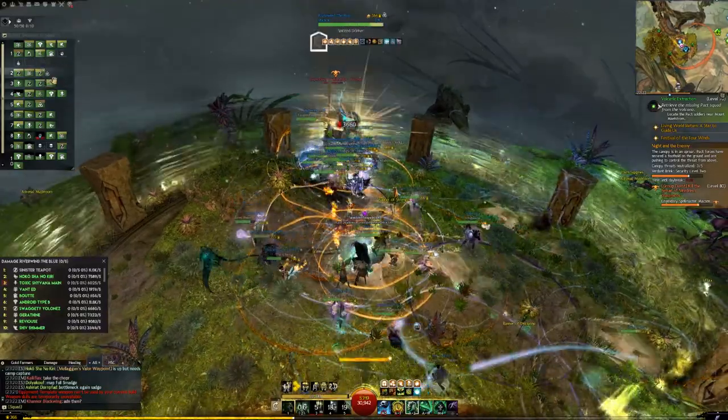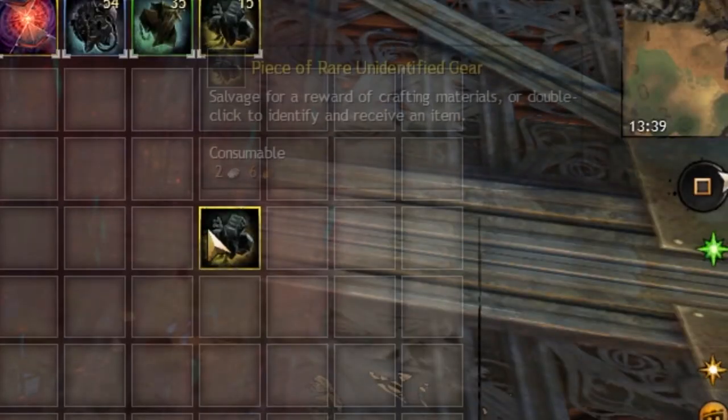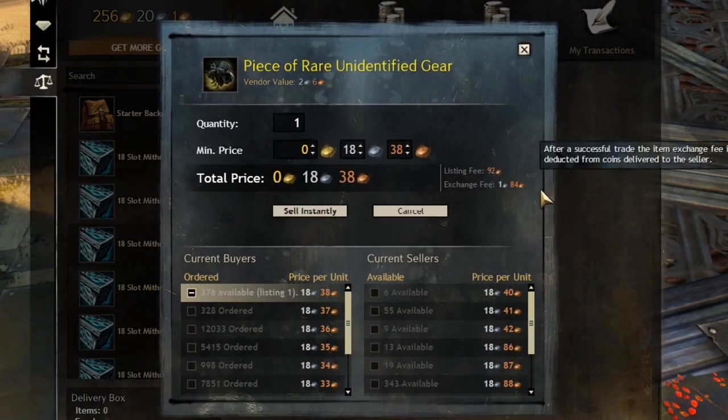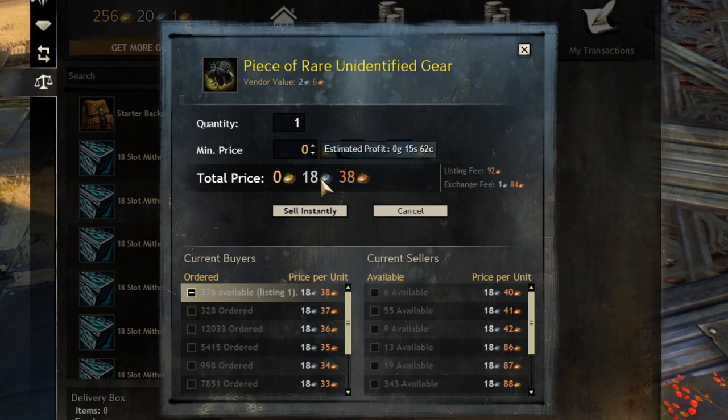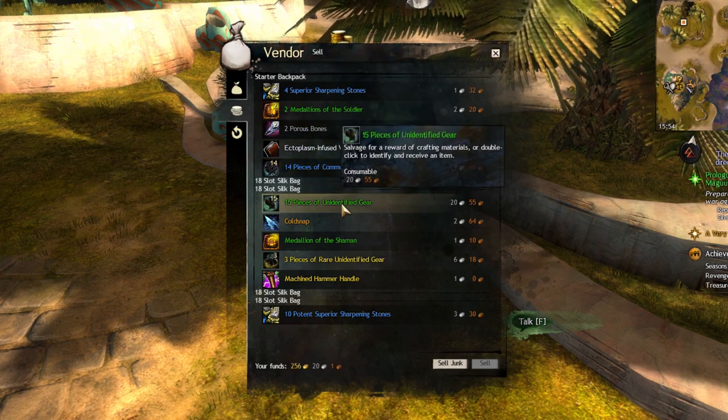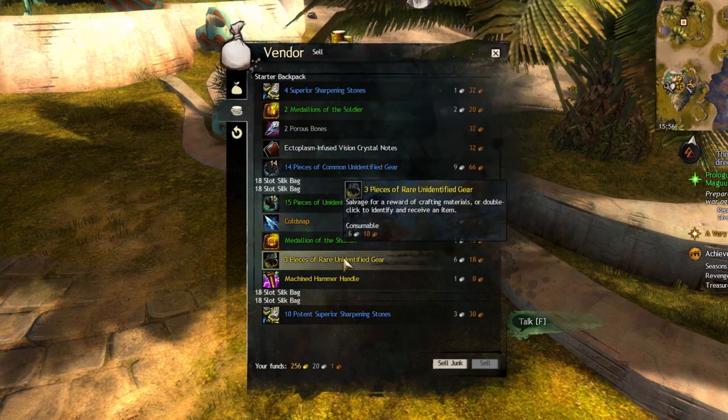The items are very straightforward. You can see how much items are worth by right-clicking on an item and then clicking 'Sell on Trading Post'. Make sure to mouse over the price to see the estimated profit — the greedy trading post takes a 15% cut. Almost all the time, items are worth more to players than to vendors, so be sure to always check if you have something valuable.